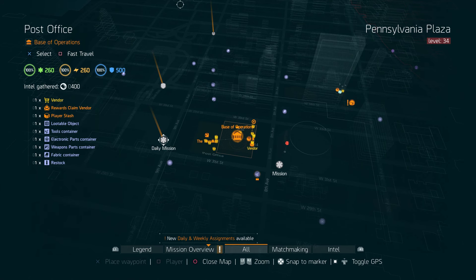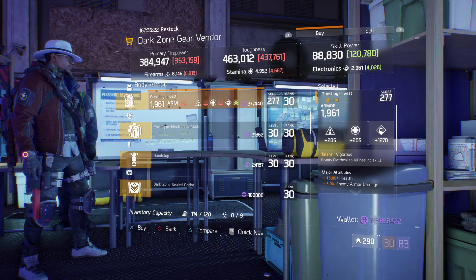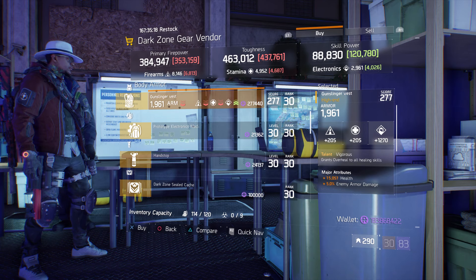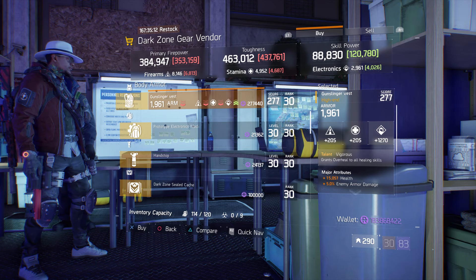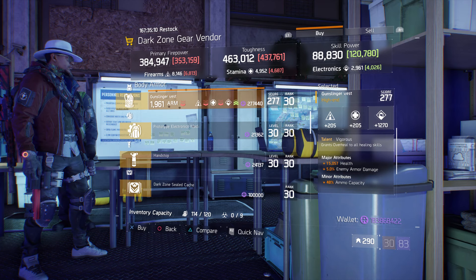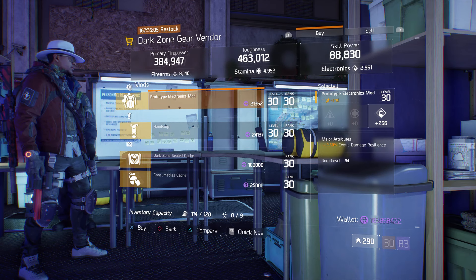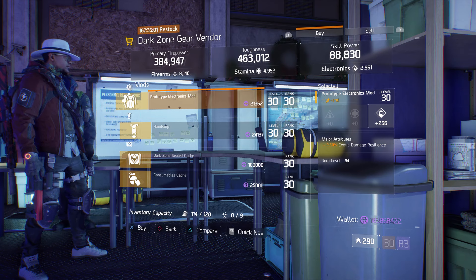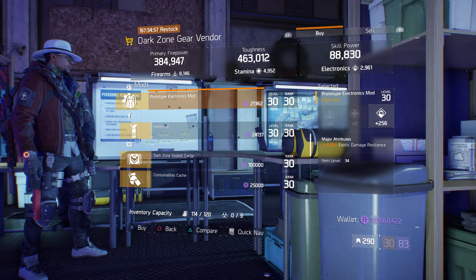For our next gear items, we're going to head over to the base of operations. The Dark Zone gear vendor has a gunslinger vest with the talent Vigorous on it. Gear score is 277, armor is 1961, rolled for electronics 1270. The attributes it has are health, enemy armor damage, and ammo capacity. We also got a prototype electronics mod with 256 electronics and 2.50% exotic damage resilience.